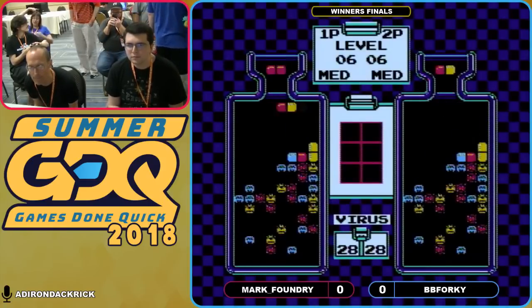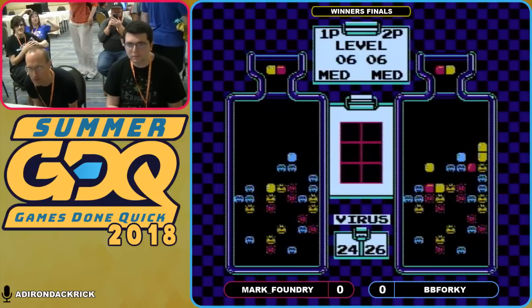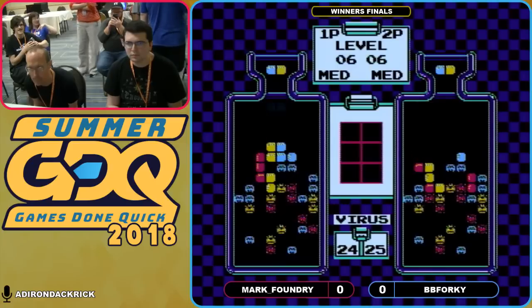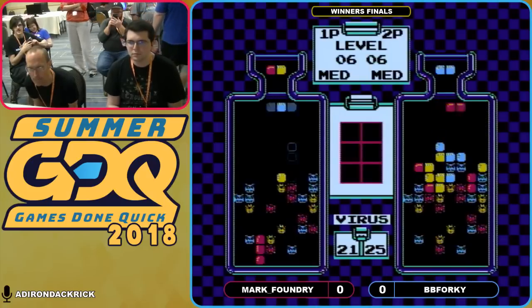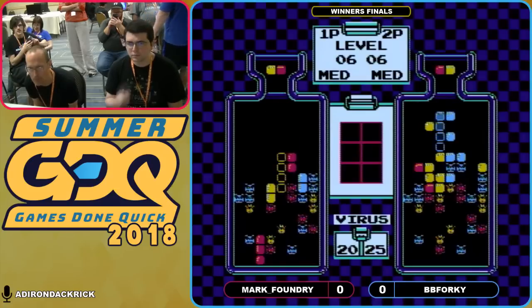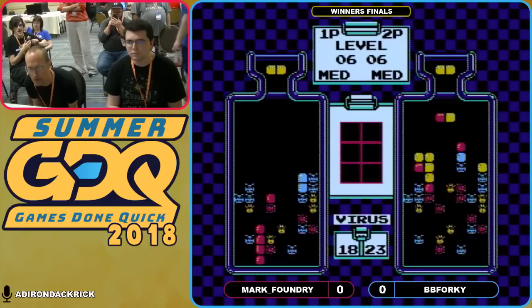We've got a nice little setup for the yellow and get tossed over the blues. Already on the left-hand side, that would be Mark Foundry, trying to set himself up for a couple of combos. He goes ahead and does a couple of them, which sends a — ooh, that's a blue piece on top of yellow, but semi-convenient. BB Forky gets himself out of it. That's good right there.